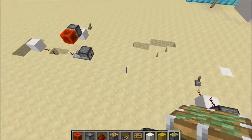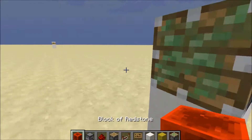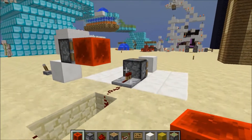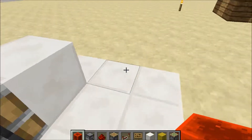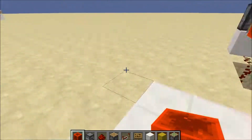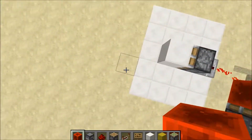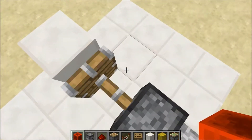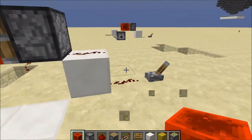Right now I have the redstone block taken off, but what you do when you build it is put the redstone block right here — you can see it flashes back and forth, back and forth. It just keeps shooting no matter what, just keeps grabbing the block. You can think of anything you want to make with that. It just goes non-stop.